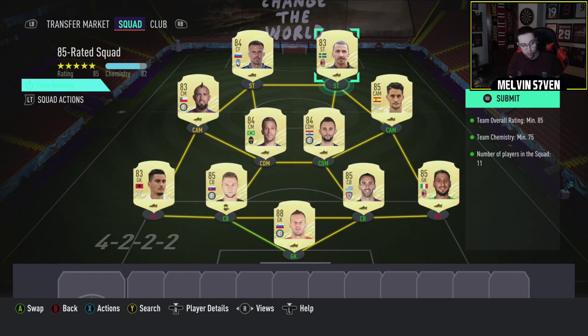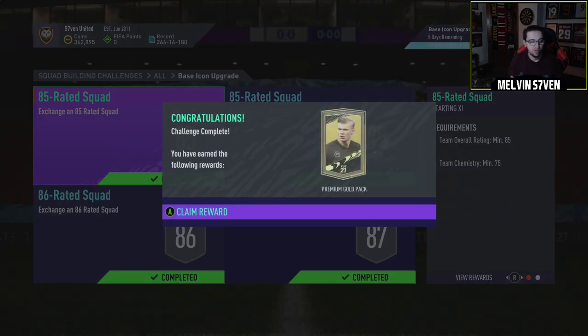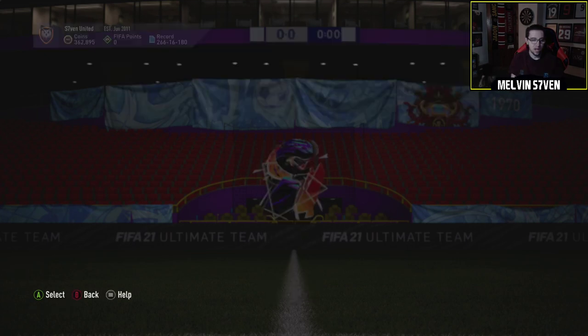I would personally recommend you stay away from this unless you've got a whole bunch of untradables that you just want to do for fun. Because yeah, it's coming in at 500k. I've practically spent 500k because I didn't have many untradables in the club. So yeah, here we go — base Icon pack.